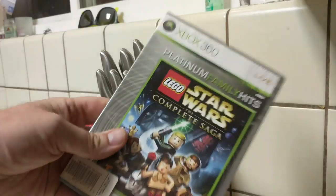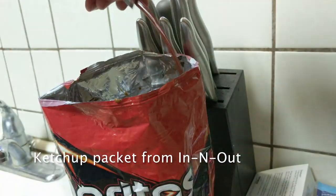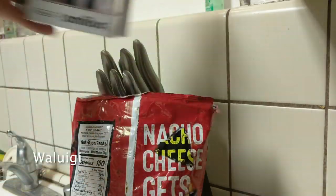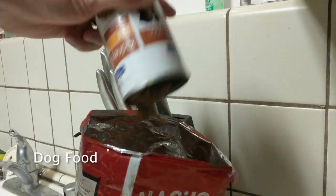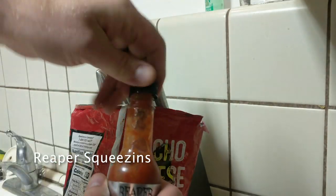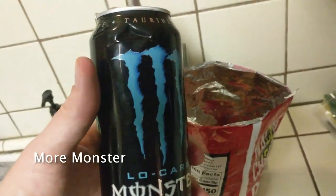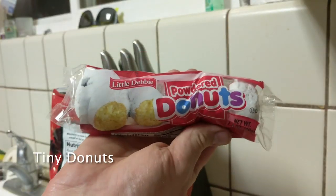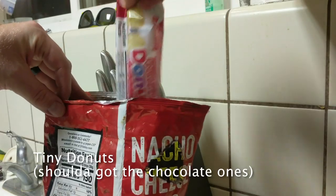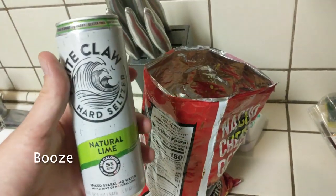Then we add: antacids, Lego Star Wars, Waluigi, dog food, Carolina Reaper hot sauce, peanut butter, energy drink, tiny donuts, batteries, and booze.